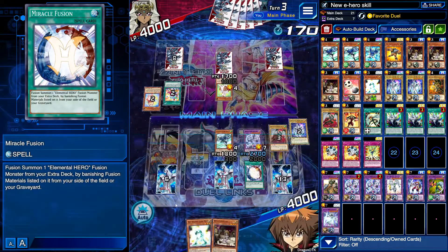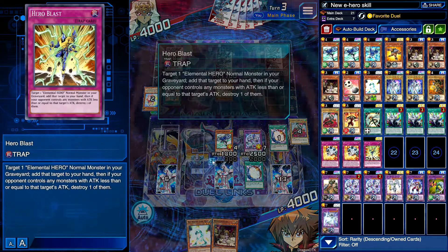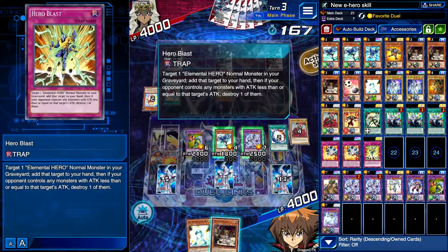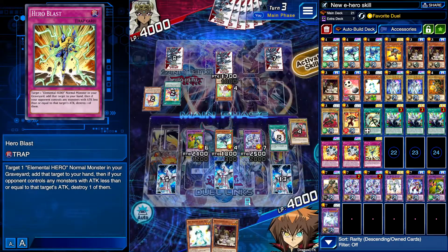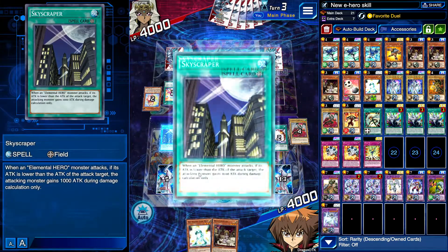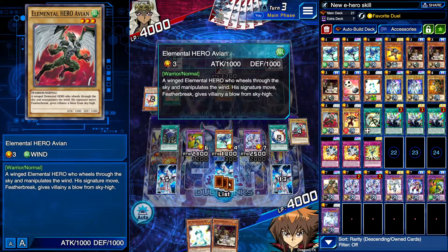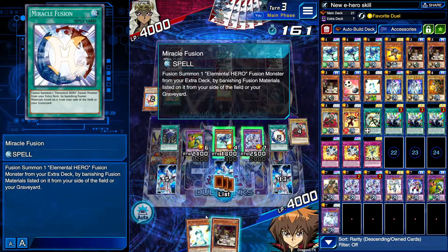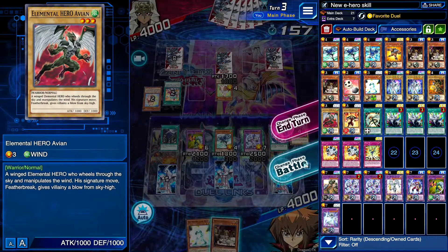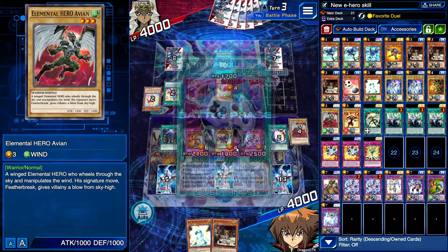I do have a backrow — it's like they're pretty confident in their backrow presumably. I'm sorry Brave Neos — every time you're trying to get a bit of attack going, you don't get it. I'll use Skyscraper as well. I'm going to attack with Brave Neos because even though I could deal damage, I have a Neos Fusion — all my Neos is gone? No, I still have one. There's not much left I can do with Neos but I'll do it anyway.